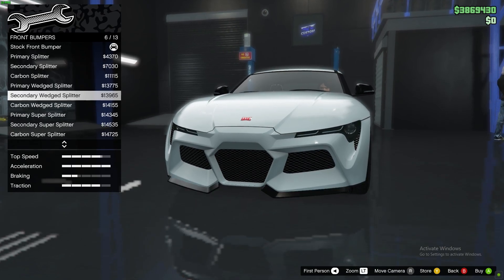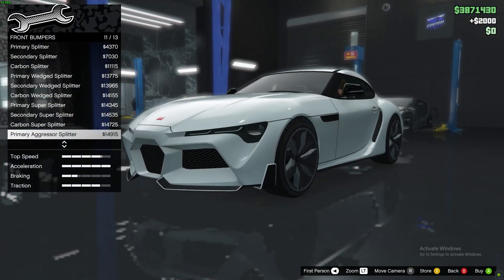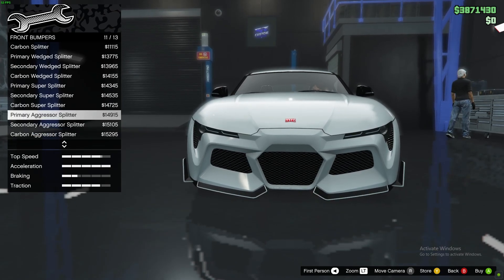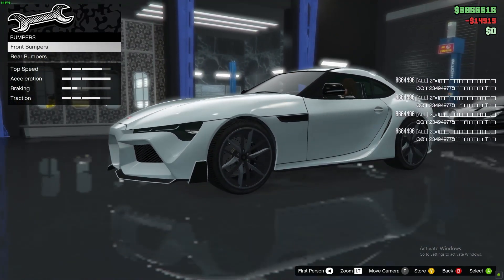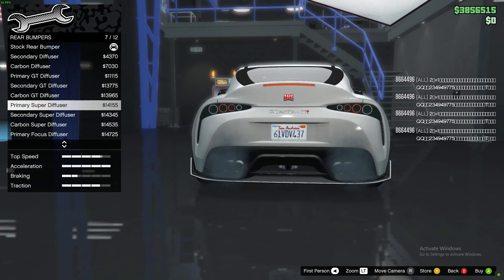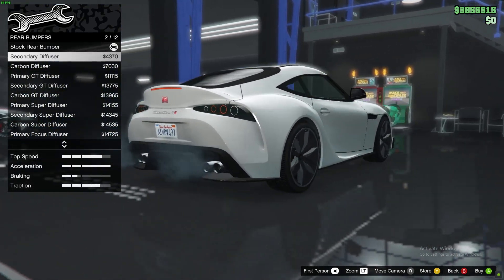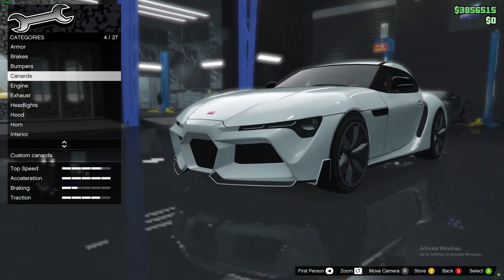Looking at front bumper options — primary splitter. Okay yeah, that's fine. I might go with that. See, if it's a little bit I don't mind, but if it's too much then no. Honestly stock looks better, although we can change the color of it. Not really sure if I want it. No canards — I don't like canards.